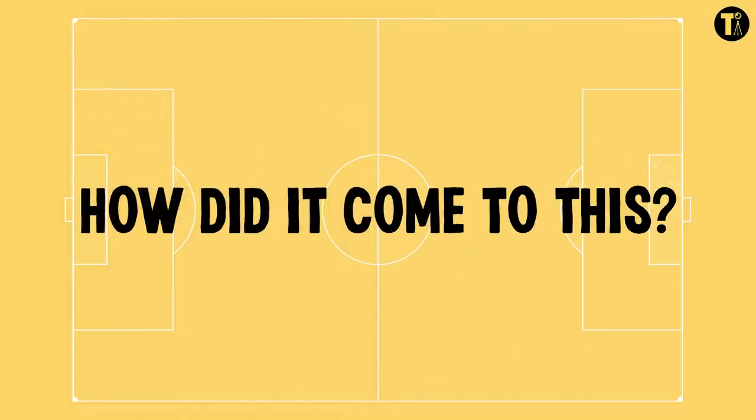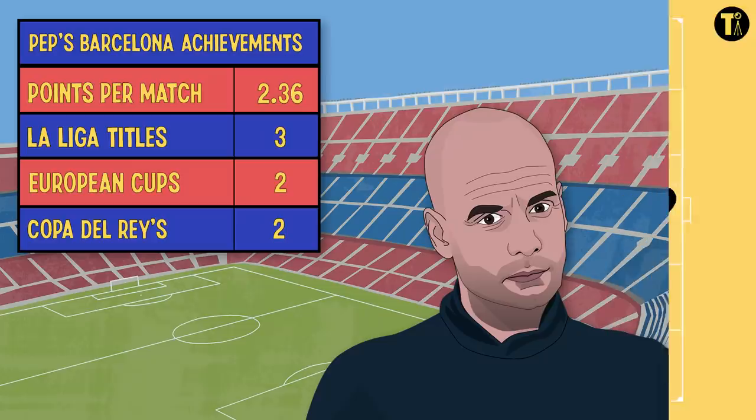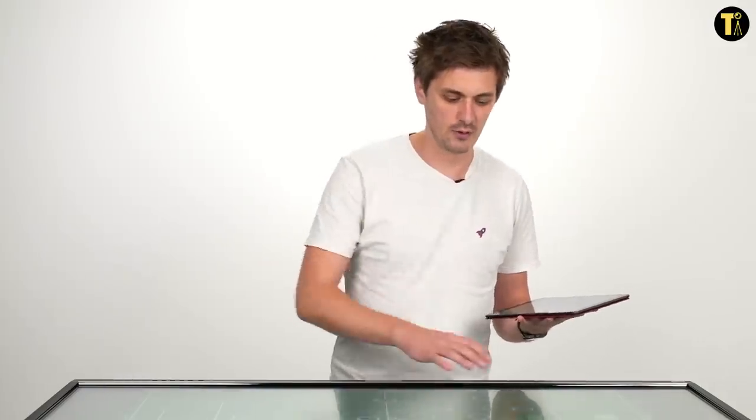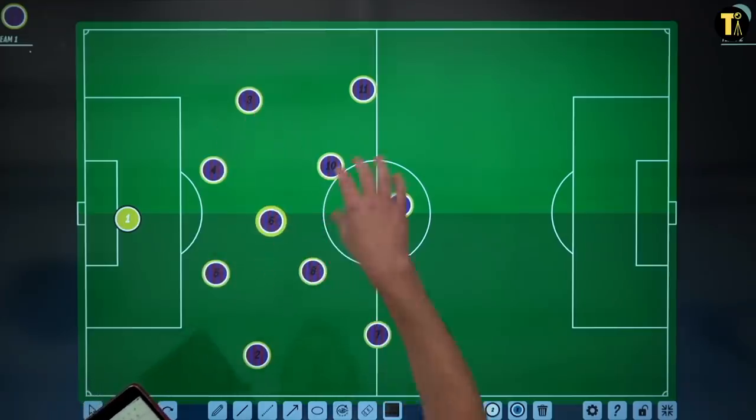The first thing we're going to do is look at how we got to this stage where Man City and Guardiola are playing a 4-4-2. We can start right back at Barcelona, where it all began. Guardiola's most famous Barcelona team played in a 4-3-3, which looks like a 4-1-2-3.